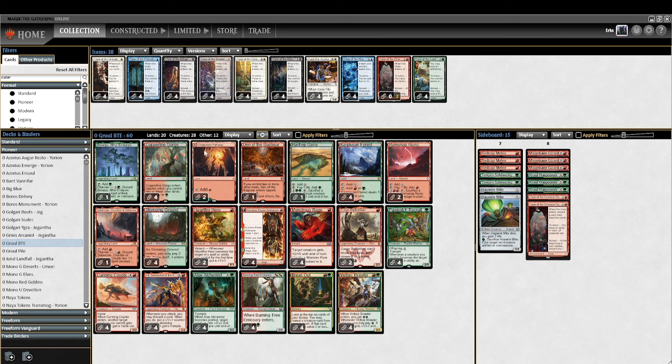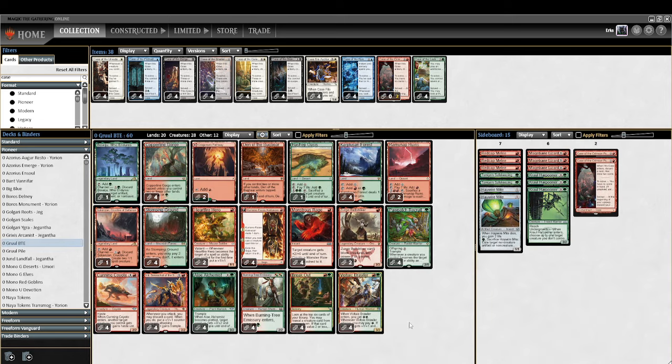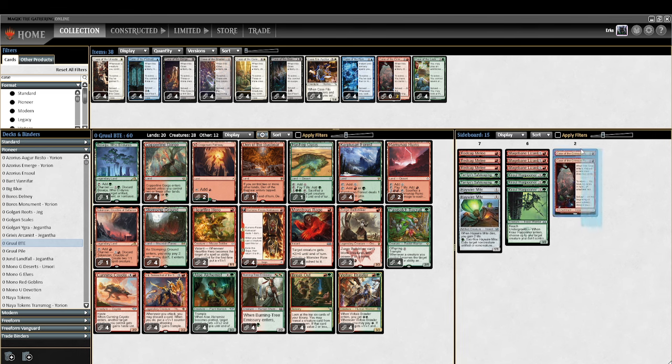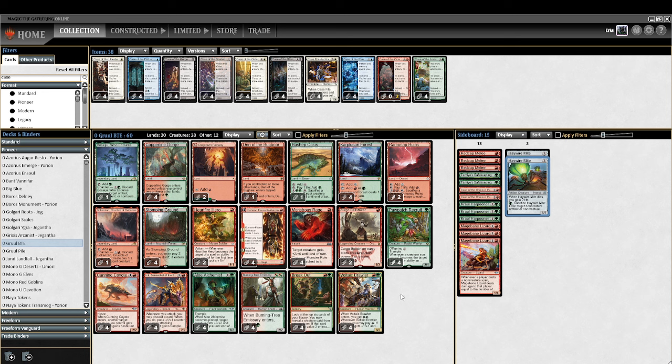The mana base isn't too crazy. I have a Hashep Oasis and a Boseiju that aren't standard. The Oasis is good when you have so many tramplers — it's like a free Giant Growth when you flood. Boseiju is good with Inti and can clear Temporary Lockdown. Some Rampant Runes, a Den of the Bugbear, and a bunch of dual lands. I'm not totally sure what the sideboard should be — the Haywire Mites were mostly for Temporary Lockdown but can also just be played off a Burning Tree.